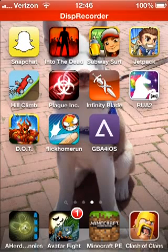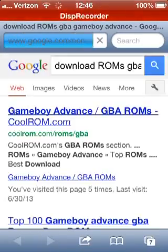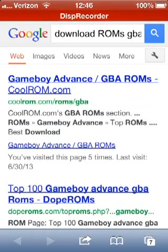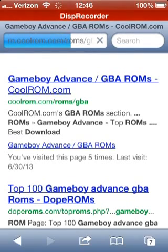Once it gets all the way downloaded, click on it and then click the Search tool at the top. It should take you back to Safari, and it automatically types in 'Download ROMs Game Boy Advanced' and stuff like that. Click on the very first result and it should take you to a website called CoolROM.com.